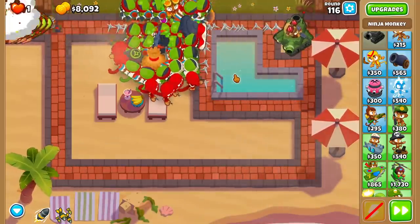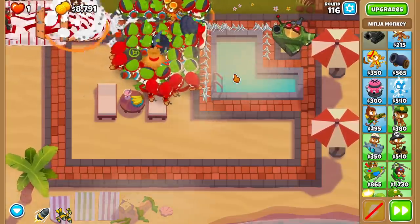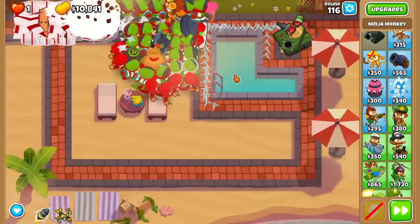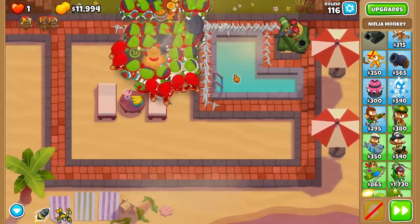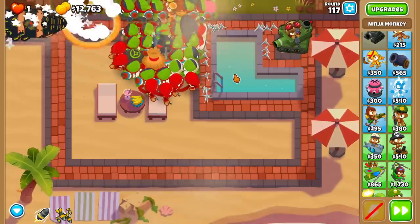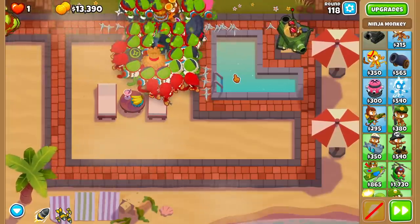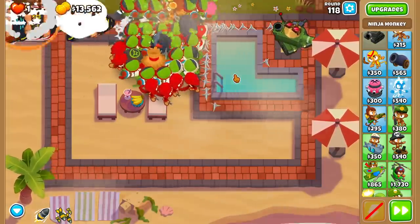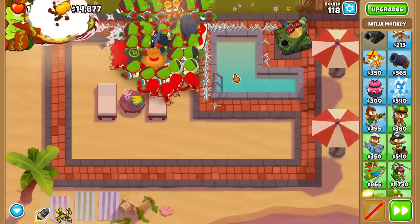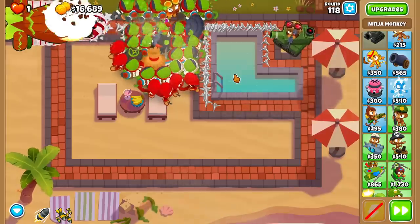Seemingly against regular bloons we're doing fine. I'm a little worried about the Bads at this point, because there's no way to slow them down like we are with these Zoma Gods, BFBs, Moabs, and everything combined together. I don't know if I want to build a glue or anything just yet. Eventually I do want to try to get some of that stuff. If Bads are the major issue, I'm better off just going full Pierce, full popping power, spamming more Shinobis — it sounds stupid, but it might be the best option.